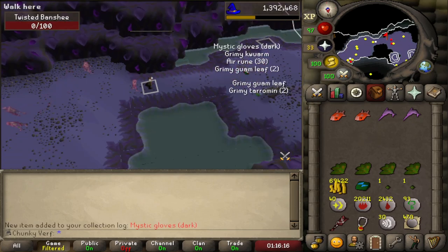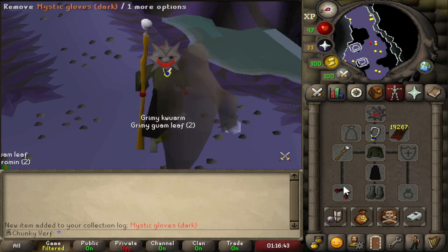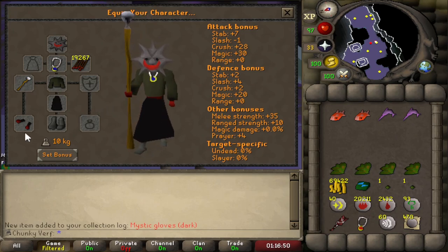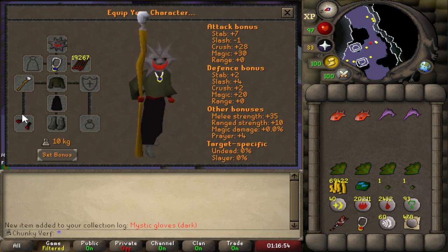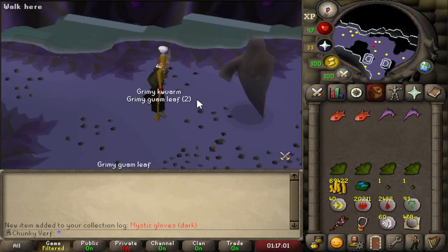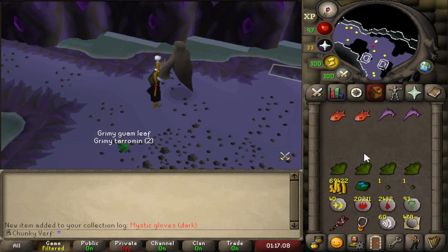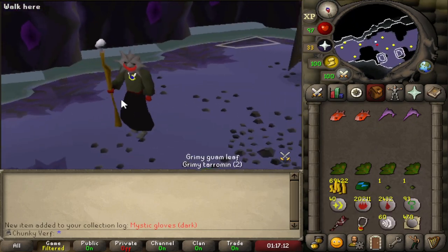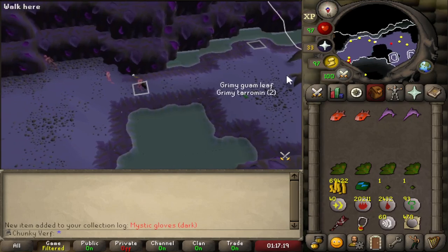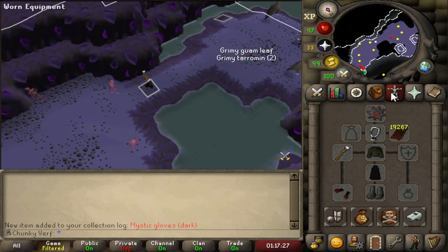70 kills in and just got myself the mystic gloves - that was really fast, nice collection log slot. Best in slot gloves for killing banshees - that looks really good with the mask and stuff. Only plus three magic, but that tiny magic upgrade means we've officially completed best in slot setups for every combat style on this account in this chunk: best in slot melee, ranged, and now mage. I'm going to use all these runes here and collect maybe some of the herbs. We did get a totem piece as well - very happy I found a method for this so quickly.